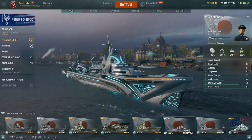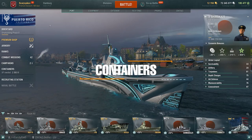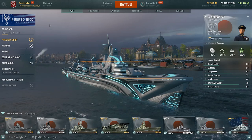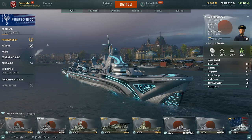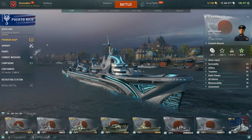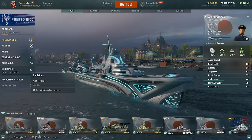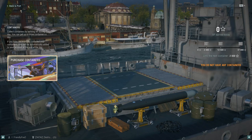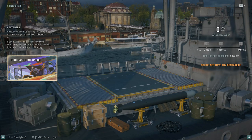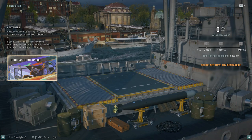Let's move on to the menu on the left. As I mentioned, depending on your access level you might not have all of these yet, but they will start to appear as you gain access levels. One thing you'll be noticing quite a bit is the containers tab. Clicking on that lets you get some containers throughout the day, as well as open containers you might have received from completing missions or special events.